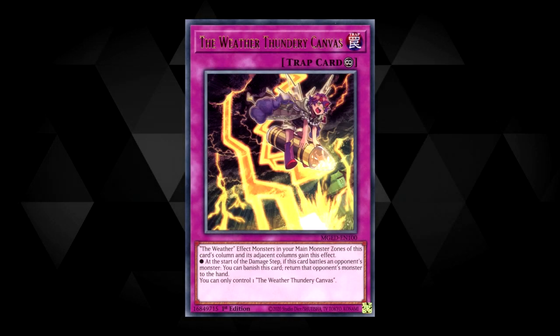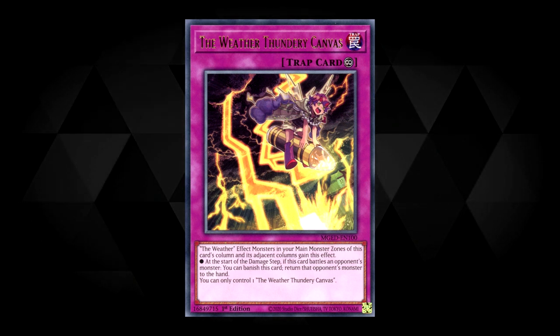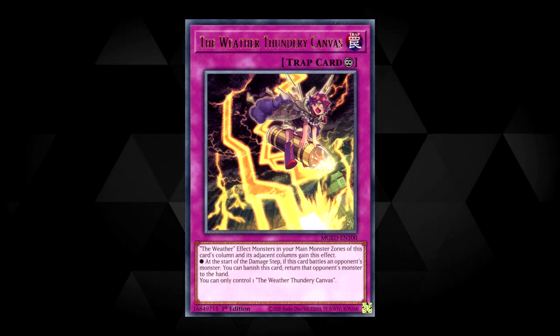Our final trap card is Thundery Canvas. It has the same column and adjacent zone condition, but the effect is: at the start of the damage step, if this card's monster battles an opponent's monster, banish your monster, then bounce theirs to the hand. You can only control one copy of Thundery Canvas.